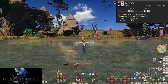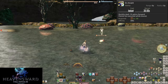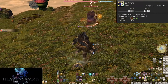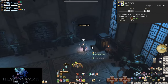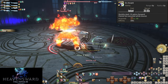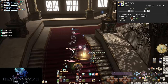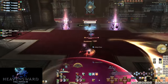At level 50, En Avant does a quick 10-yalm dash in the direction your character is facing, with a 30-second cooldown. It's useful for dodging AOEs quickly, though be aware of your facing direction so you don't dash into more AOEs. Another use is keeping up with the party — combined with Sprint and Peloton when not in combat. You are completely locked into the animation once begun, but it's a little bit of extra movement when you need it. Given you're a ranged DPS, you already have plenty of movement for getting in and out of melee range.